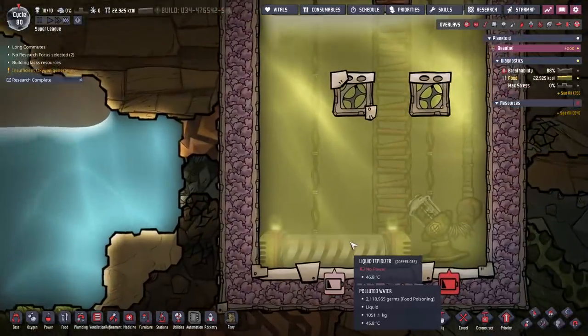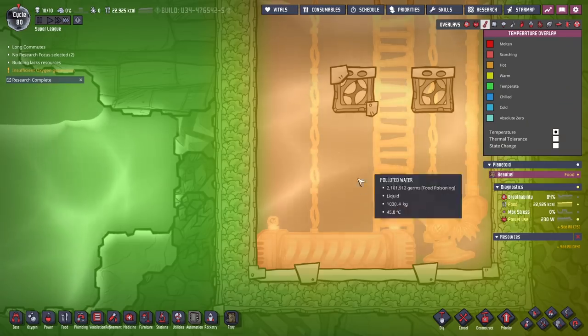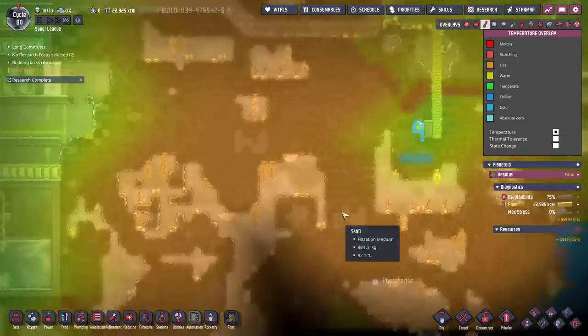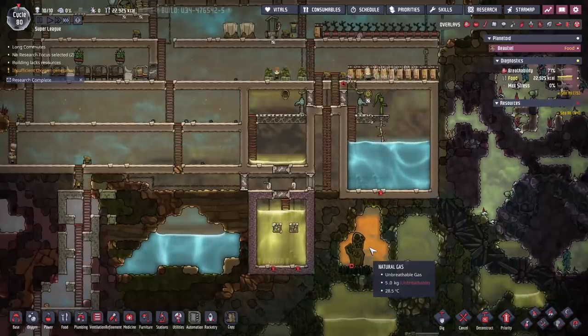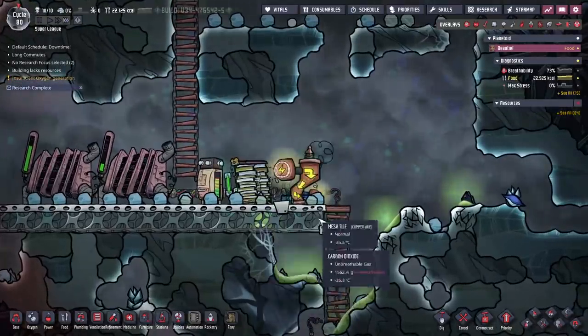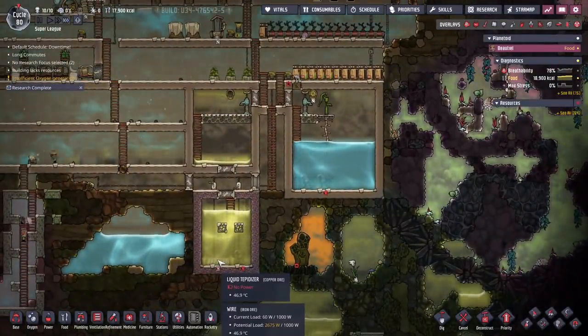Oh no, that broke — no, that's off. Are you working though? You don't have any power. Wow, I am just full of failures today. But I guess the rest of the base is trying to be powered off that same thing, so it's having a little bit of time catching up. That battery's got to charge and then it's only showing because that thing takes 960. It probably wasn't a great idea.